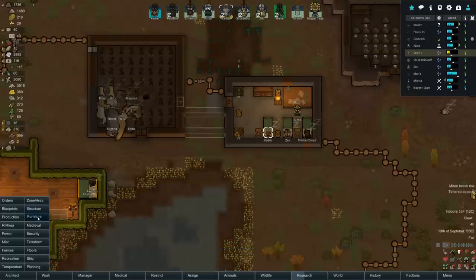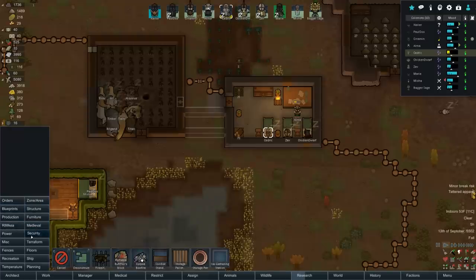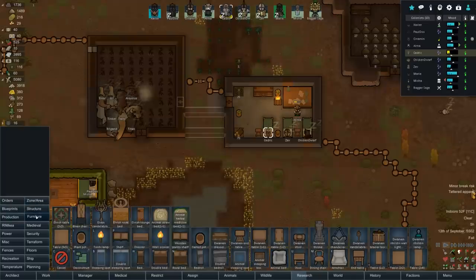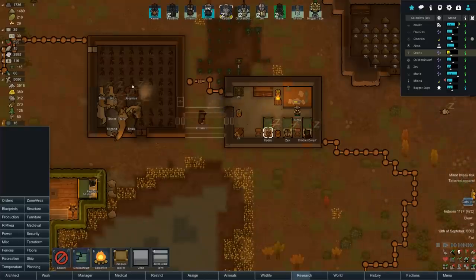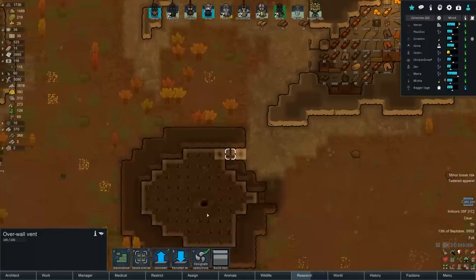We can have these be overhead vents. Might be one of the dumber things I've done in my life. Where the heck is it? Temperature - over wall vent. Bam, bam. That'll take care of it - just spread the heat in there as long as this one is shut. It is. Cats joined - this one opened now and we don't want that, so let's shut that one.